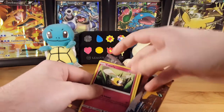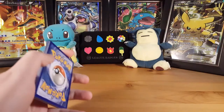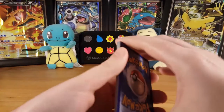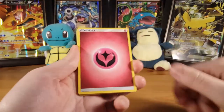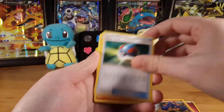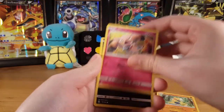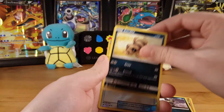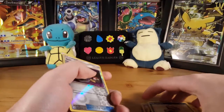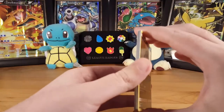Get rid of the code card and we'll start opening. So that should be the energy — move the energy — and then it's a Great Ball, Persimian, Cutiefly, Makuhita, Snubbull, Alolan Rattata, Sandile, a Switch, and the rare is a non-holo Toucanon.